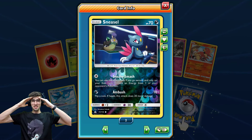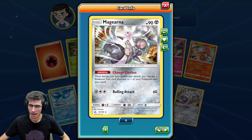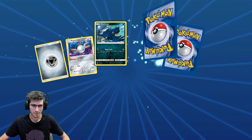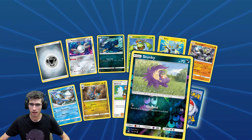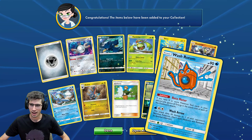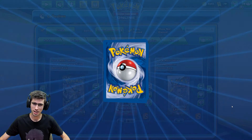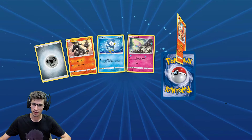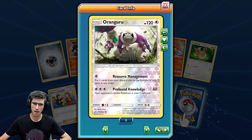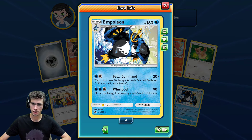Reverse holo Sneasel — can't even remember that other card's name, mind blank — and a Magearna regular rare. A Stunky Reverse Holo — we've got three of those. Another Wash Rotom — to be honest, even though we've been getting a lot of Wash Rotoms in today's opening, it's fine.